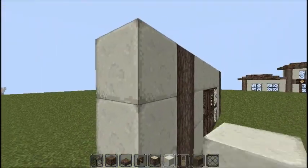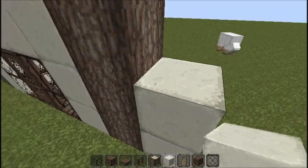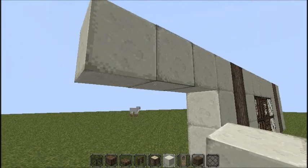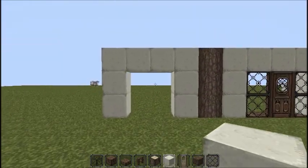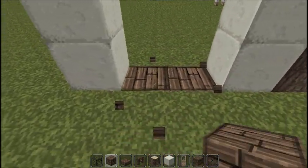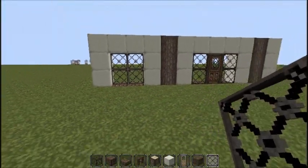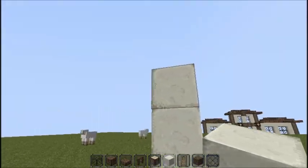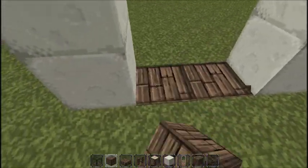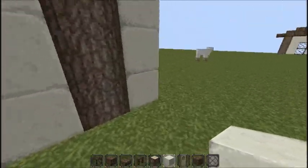Then you want to build a three-high wool platform, then build over so it makes a little arch — four across and then two open. Then what we're going to do is put two wood there and then four glass panes like that. You want to make another one of those connected to that one, like this, and repeat on the next side.